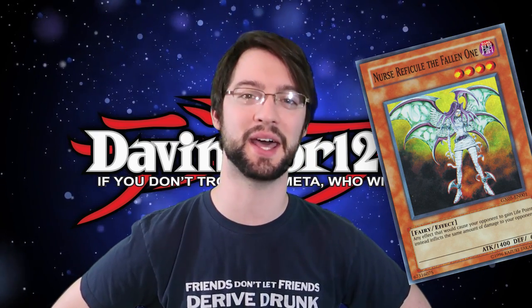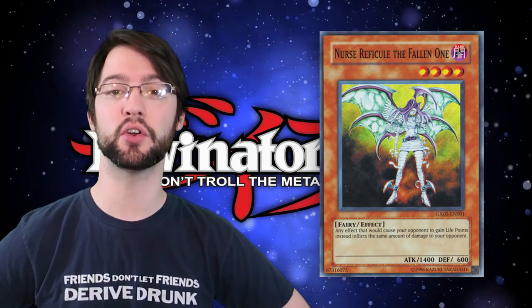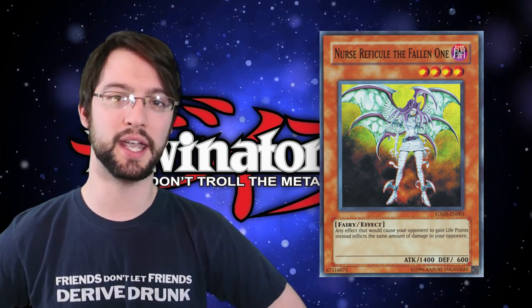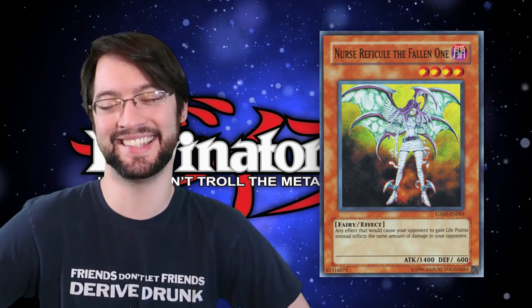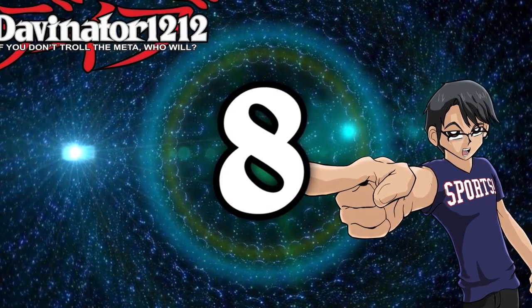Number 9 is Dark Lord Nurse Reficule — one of my favorite cards that I have absolutely no idea how to pronounce! She's from Yu-Gi-Oh! GX Tag Force Evolution for the PS2. This dark level 4 fairy turns any effect that would gain your opponent life points into burn damage instead. So if your opponent activates that Legendary Gift Card, instead of 3,000 life point gains, it's 3,000 burn damage. That's basically why you call the deck 'Nurse Burn.'